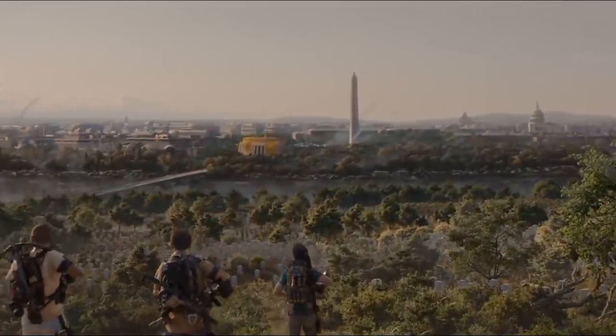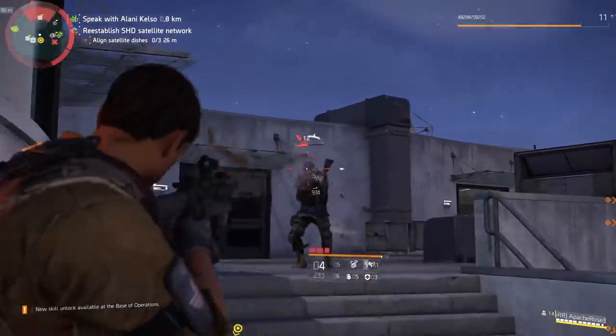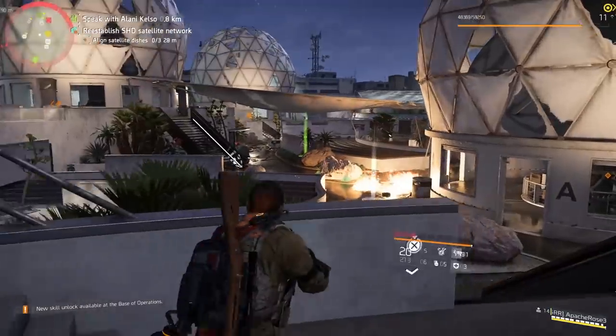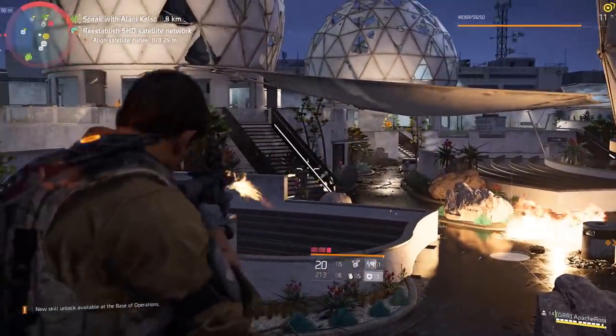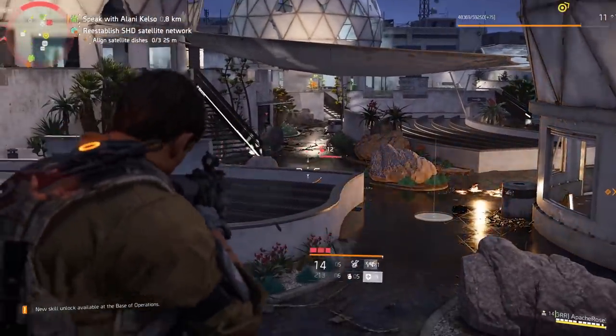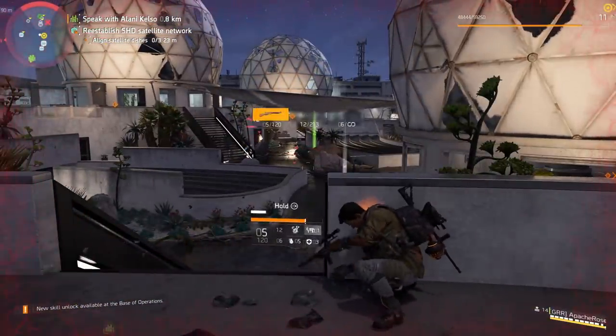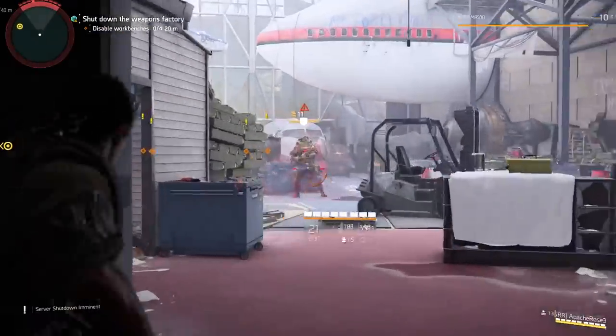If you want to level up fast in the Division 2, you'll need to farm XP and by following these tips you should find yourself approaching the level cap way faster. The current cap is set at level 30 and that's when you open up all the lovely end game content and it's when things get really interesting. So here's how to reach level 30 as quickly as possible in the Division 2.